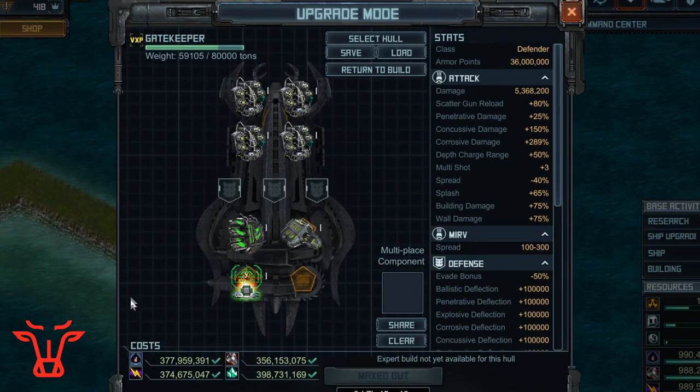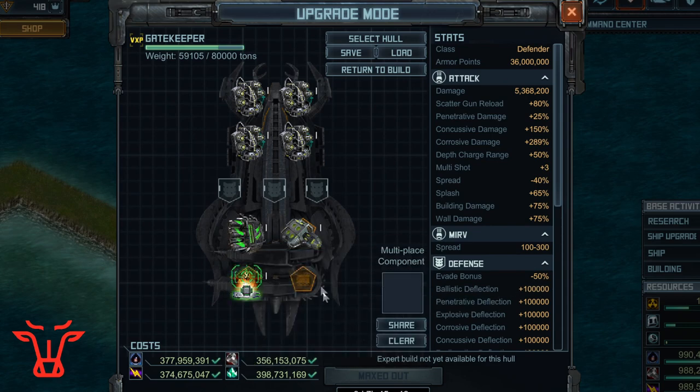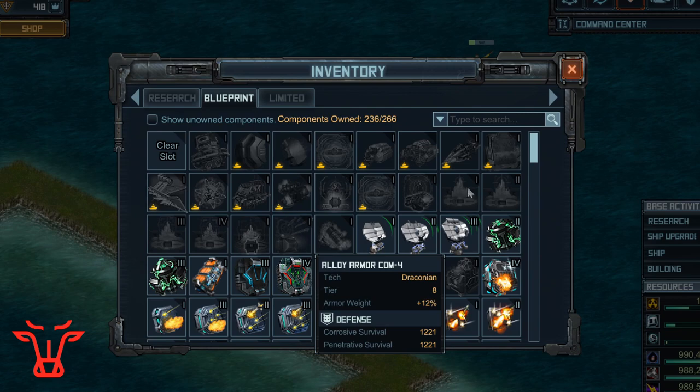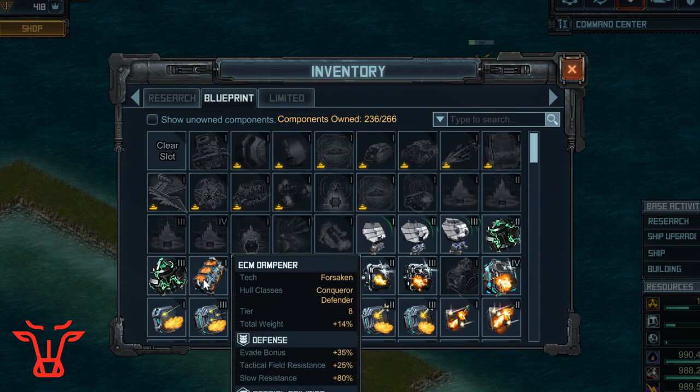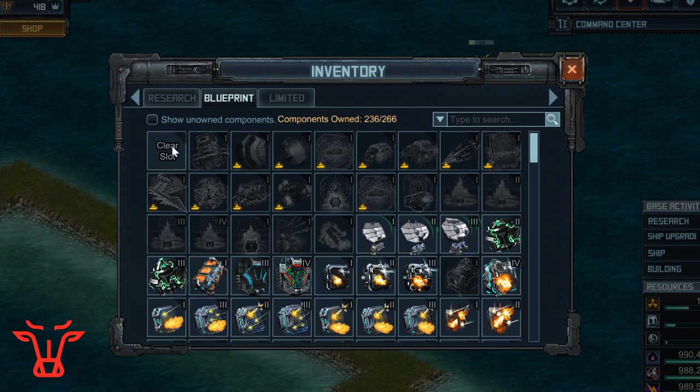One other thing you can do with the final special slot is you can put on some kind of stun resist. I don't think evade will be helpful at all — you have minus 50% evade to begin with. The best stun resist special you can use is the ECM dampener, which provides stun resistance in case people try to pinch you. People are pinching gatekeepers a whole lot, although that hasn't happened to me yet. So there's one option: ECM dampener, in case you want stun resist on your gatekeepers.